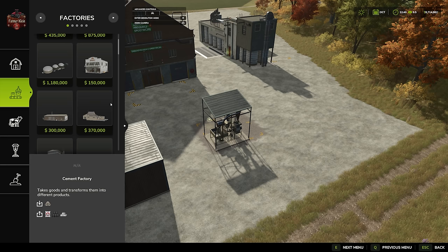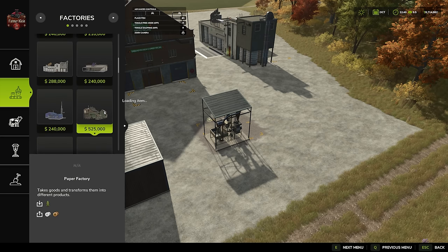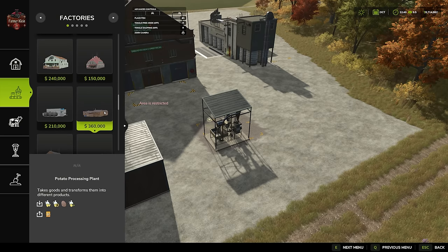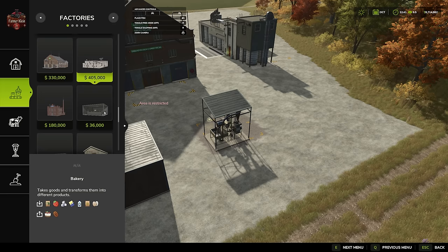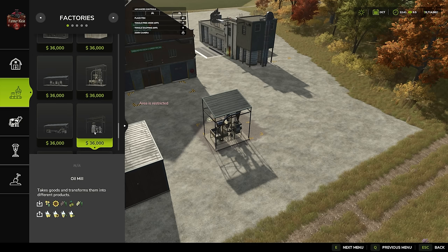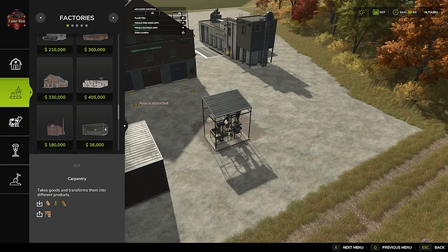Let's look at where it might make sense to buy the smaller production and stay there. We don't have a cement factory mini production, a mini paper factory, a potato processing mini factory, or a soup factory in mini production. The available mini productions are: bakery, preserved foods, carpentry, dairy, grain mill, grape, oil mill, sawmill, spinnery, sugar mill, and tailor. So for many factory types, the comparison is moot.